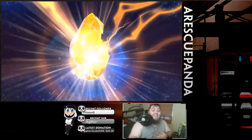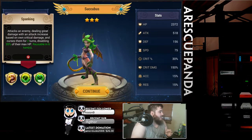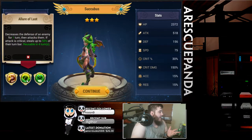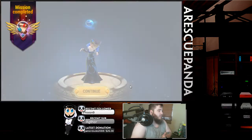Let's hope we get some lightning. Right off the bat, guys, the earth succubus. Let's see what she does here — deals damage based on critical damage and curses for two turns, disabling max HP, and steals up to 50% of the turn bar. Not bad, probably not something I'm gonna use right now, but definitely good to have in my arsenal for later.